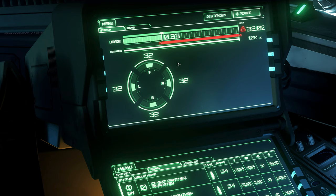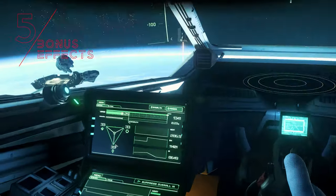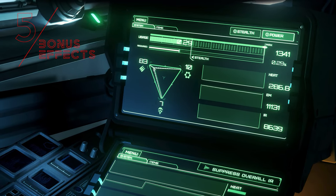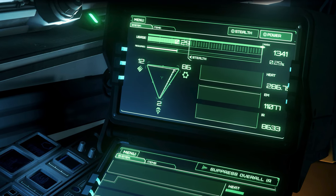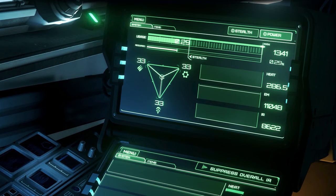In addition to the primary effects of the energy distribution, we have additional bonus effects should we bring the energy distribution into a range above the standard value of 33%. So we get more shots per charge for energy weapons, our shields become harder and more resistant, and thrusters can boost longer due to a bonus on consumption. However, only two of the three possible bonuses are active at a time.